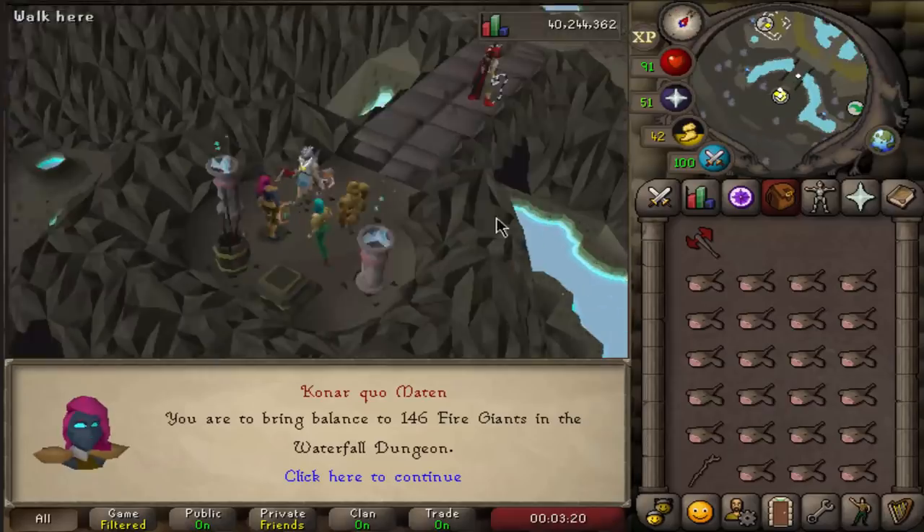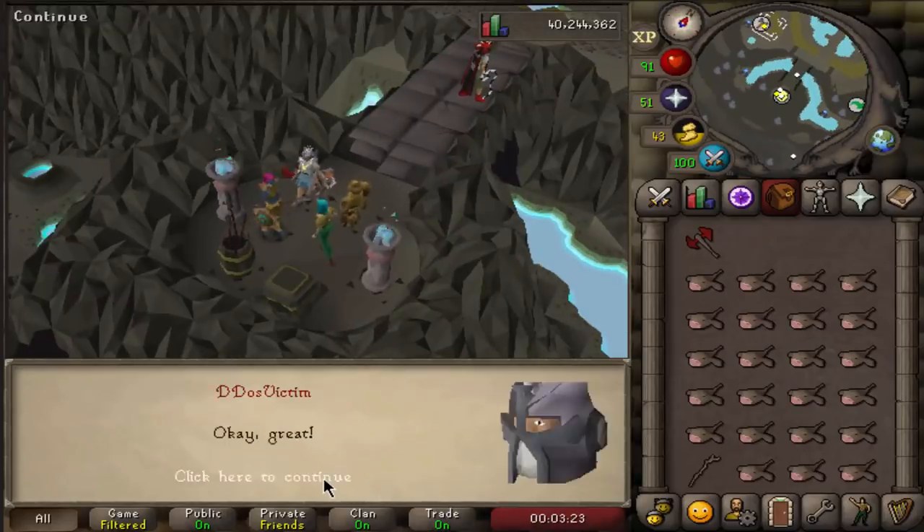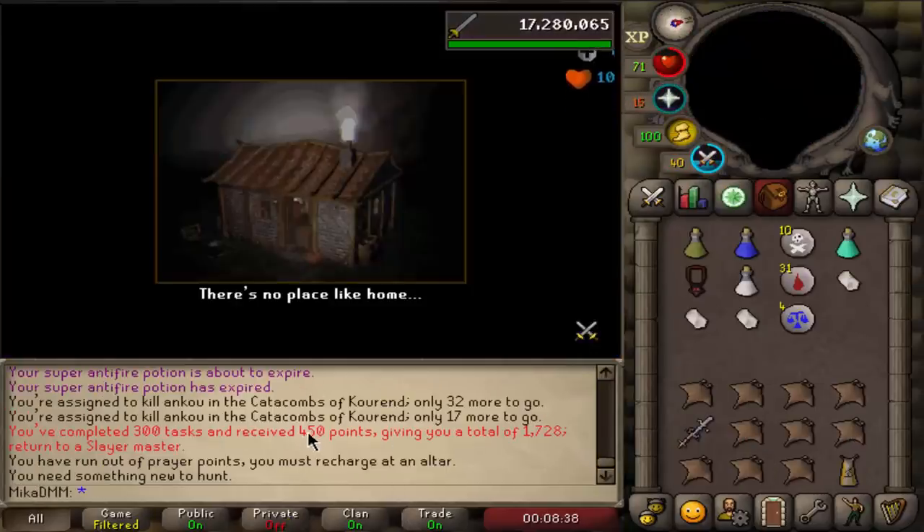First task on the hardcore is Fire Giants in Waterfall Dungeon — sounds like a beautiful task, let's do it. We just got 450 points, which is beautiful.